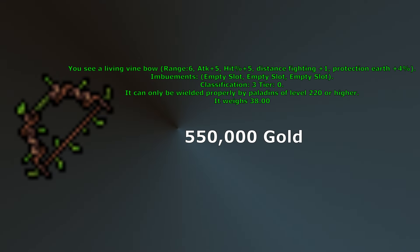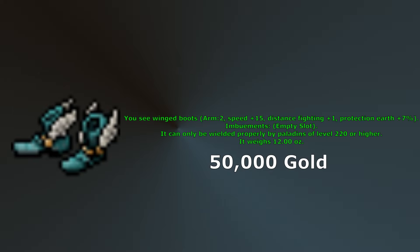At level 220 the next available upgrades are Living Vine Bow, Winged Boots, Embrace of Nature, and Enchanted Pendulet. Living Vine Bow is a great option — similar to Rift Bow but with 2% additional hit percent, plus 1 distance fighting, and 4% earth protection. You will find earth damage at quite a few spawns around this level range. Winged Boots are one of only two boots in the game that give distance fighting — they come with 2 armor, plus 15 speed, plus 1 distance fighting, and 7% earth protection. Though Guardian Boots will still be a good option if you need the physical protection.